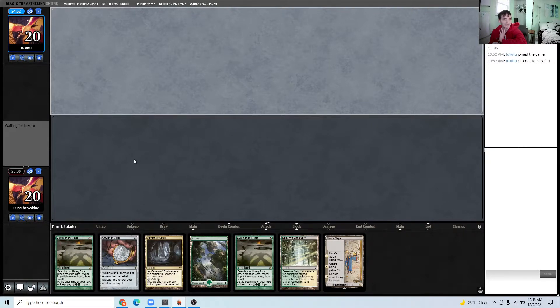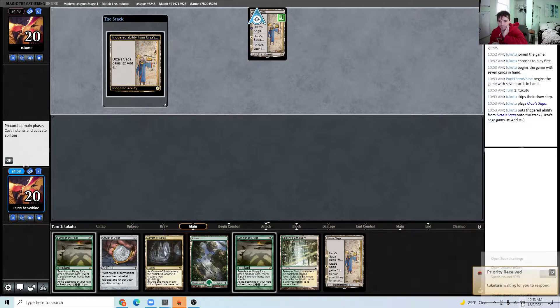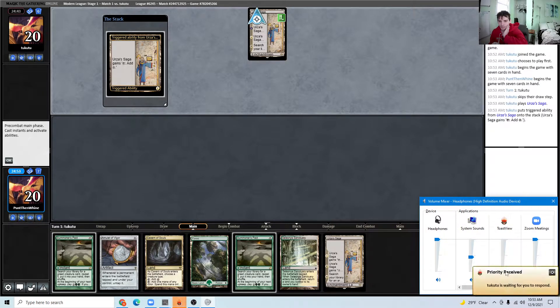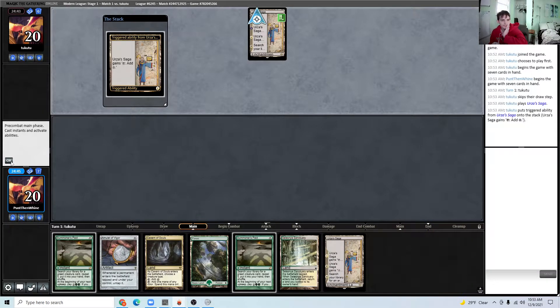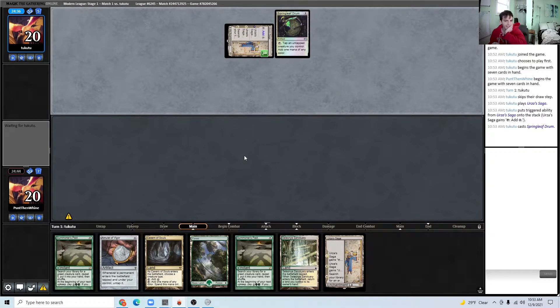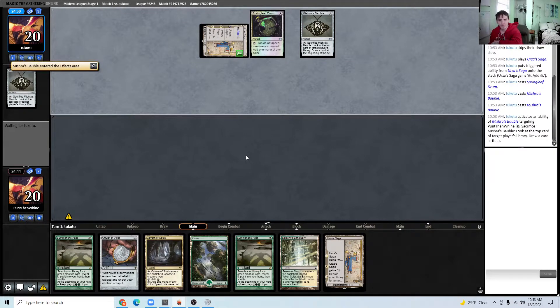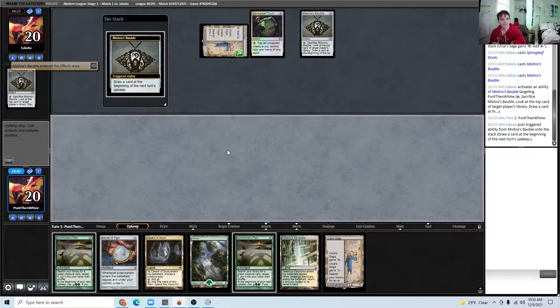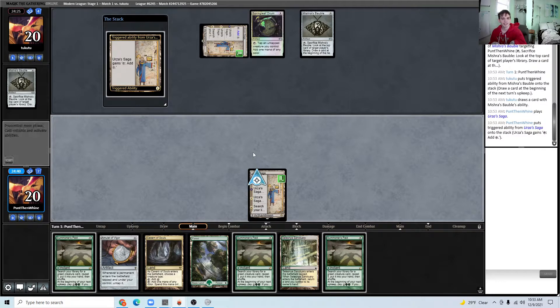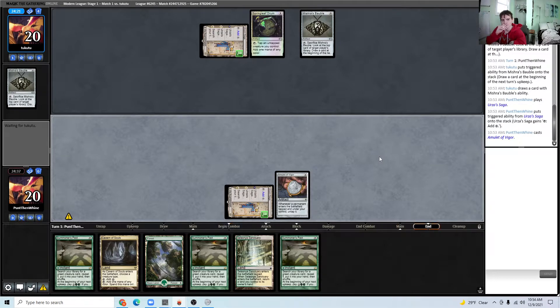There's a possibility that I've been overdoing it on the Karn. I mean, Amulet, if it could, would just run like six or seven Primeval Titans and no additional threats — so I'm sort of trying to go for that approach. Maximizing out on Explores for this list; I feel like Explore is maybe well-positioned in the current meta.